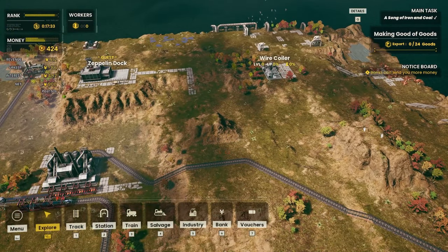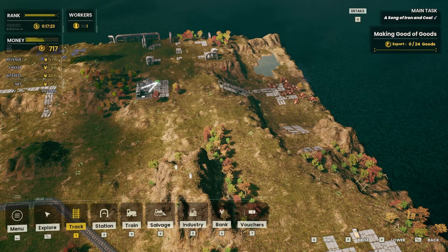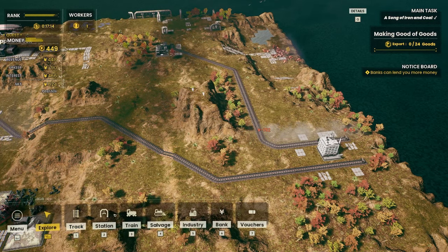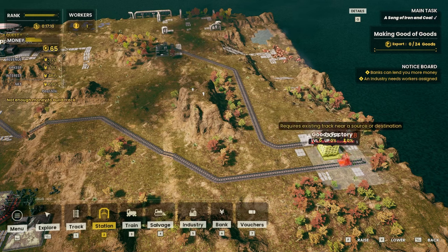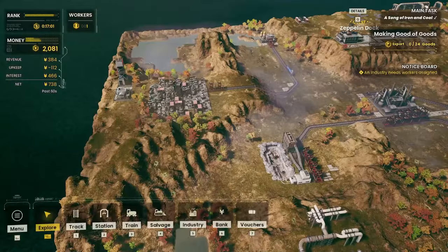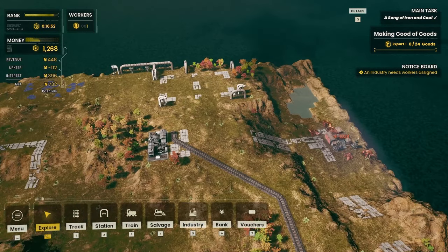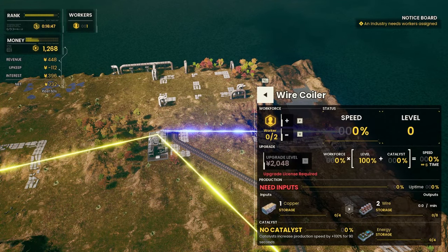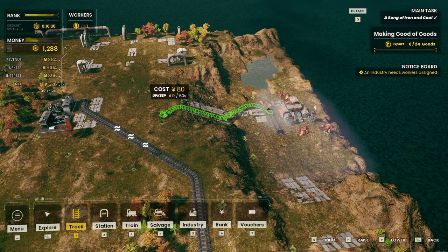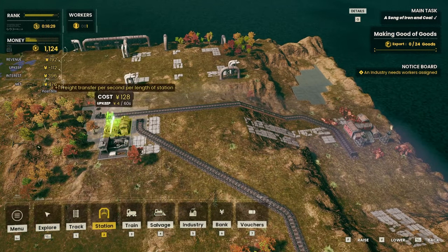Export goods — so we need to get goods to the Zeppelin dock. Consider growing the city to start off your goods chain. I will consider that, video game — but not because you asked me to do it. We're going to have a simple setup here — one, two, one, two. It's going to be a very lean operation, and I'm going to continue to throw all my money into the bank, which I think is probably the right thing to do. Making of goods — we need to export goods. Goods need steel, which we need to get right now, literally right now.